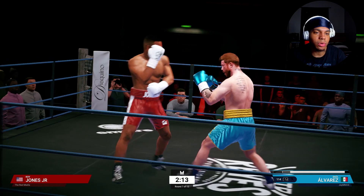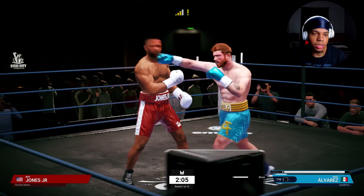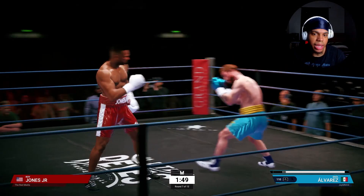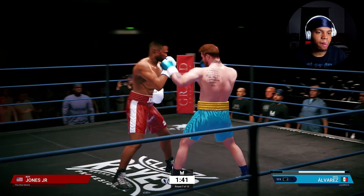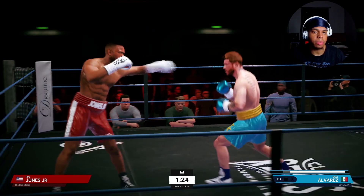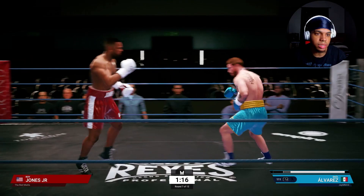I'm starting to land a lot more clean. Giving him that - trying to activate that Liver Destroyer perk with some of these body shots. I have Granite Chin as well, so that is helping me. I'm just teeing off on Roy right now and I have the stamina to do so. Going to the body. I'm just teeing off on him.